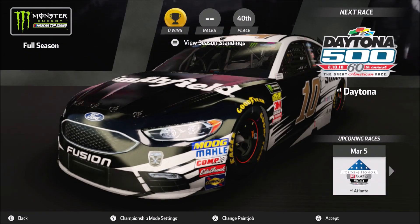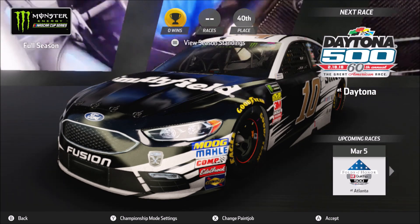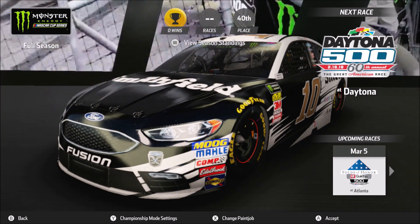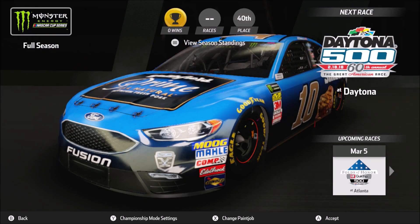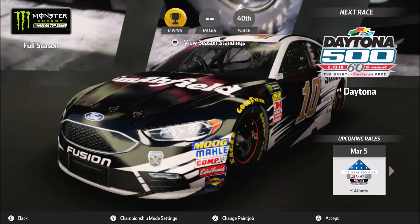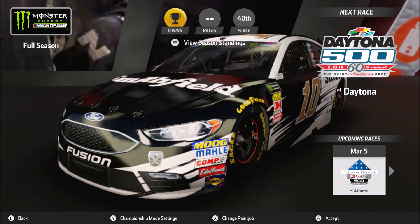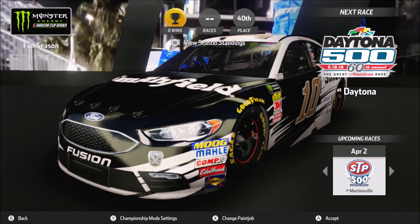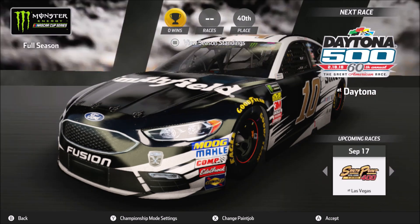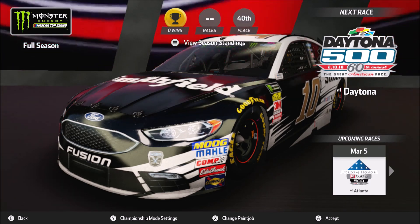We are going to drive as Eric Almirola and use his Daytona scheme. Obviously if you're not a big Almirola fan you don't understand his paint scheme that much, but it pretty much changes every single race. After the September DLC we got his Smithfield prime car and his Coca-Cola 600 car. Currently we're going to try to be realistic with paint schemes — the first five races or so was with his Smithfield Daytona car, so we will stay with that. We're doing the full schedule — every single race leading off to Indianapolis, the final regular season race, and then moving on into the playoffs. But first we have to get into the Daytona 500 and hope to win it.